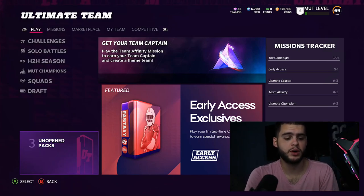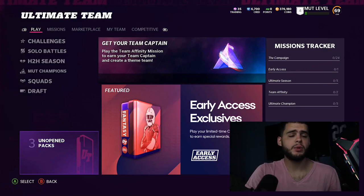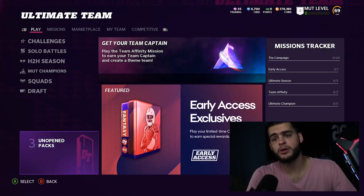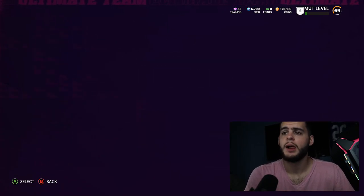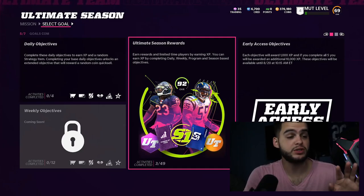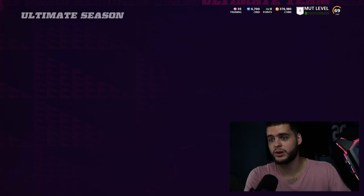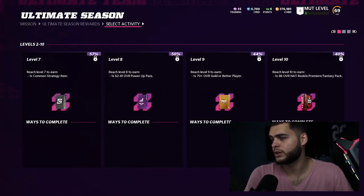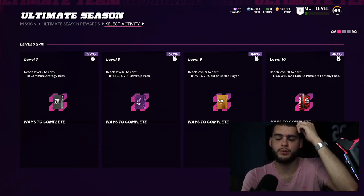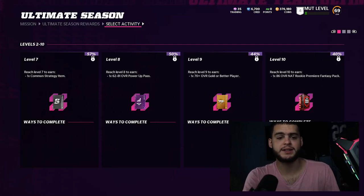Many of you are wondering how to get a power pass this year - there are more ways than usual. First, go to Ultimate Season and come over to Levels. At around level 8, you get a 62 to 81 overall power pass. Power up passes can be used to get free base elites - instead of having to buy the base elite to power a player up, you can just use the pass.